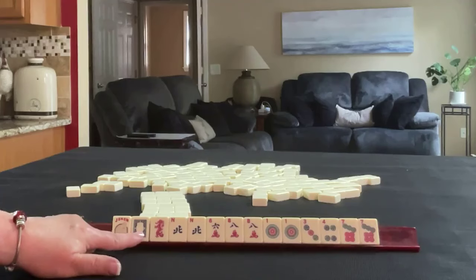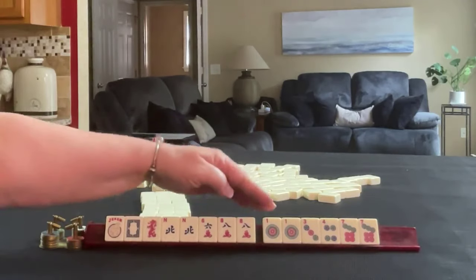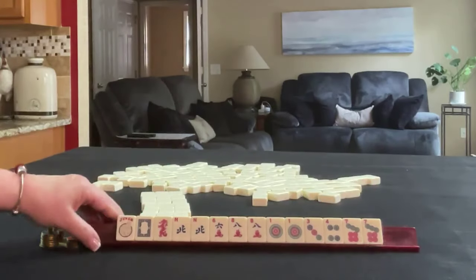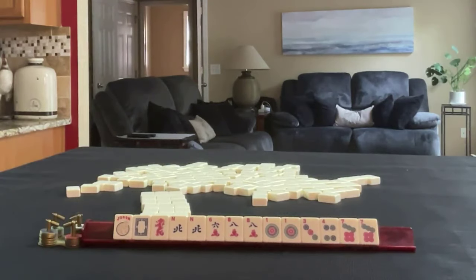Here are the tiles for hand three: joker, dragons — white, red — pair of north, six crack, eight crack pair, one, three, four, seven in dots, pair of one, pair of seven. If these were your tiles, what would you focus on and what would be your first pass?